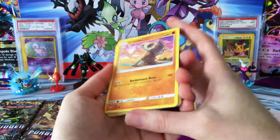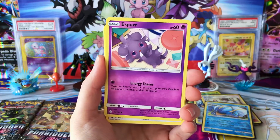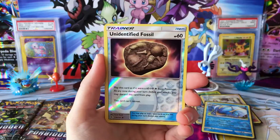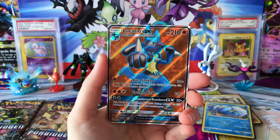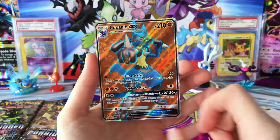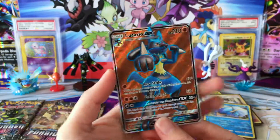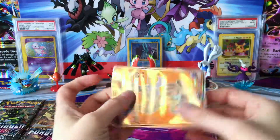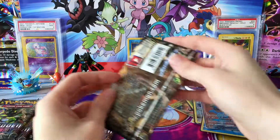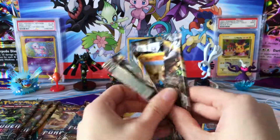Now we need more GXs to get there. We have Cubone — cute but sad — Froakie, Croagunk, Espurr, a Bunnelby, a Grass Energy, Tyrant, Sliggoo, Frogadier, Reverse Unidentified Fossil, and — oh yes — we have Lucario GX Full Art! The other GX I was really hoping to get my hands on. Look at that — what a beauty! That is what we're looking for with the luck picking up.